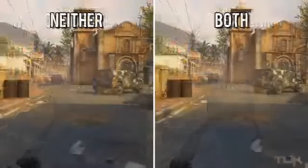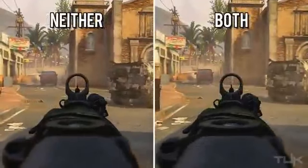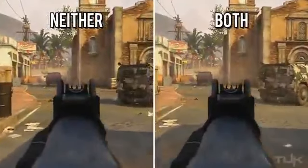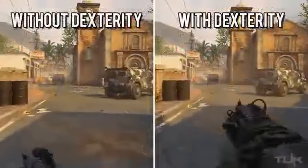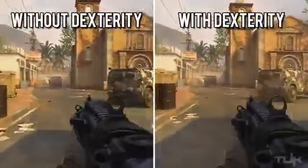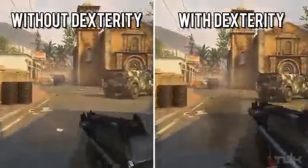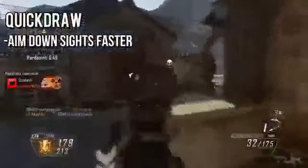So Quick Draw and Dexterity really did nothing as far as aiming after sprinting individually. When I tried them together I found you actually see a sizable difference when comparing someone using both Quick Draw and Dexterity versus neither. But that would mean Dexterity is useless if you aren't also using Quick Draw. So I tested the time it takes to fire your weapon after sprinting, and sure enough there's a noticeable difference — Dexterity clearly helps you go from sprinting to firing faster.